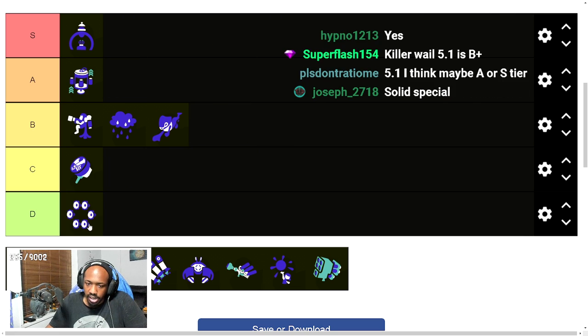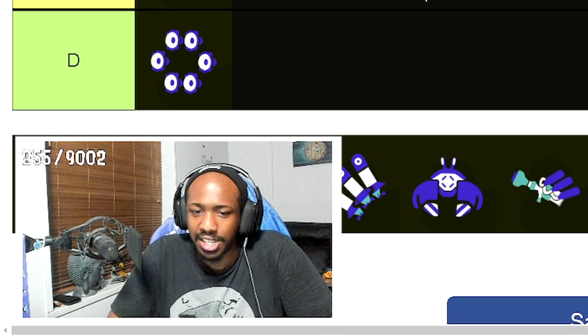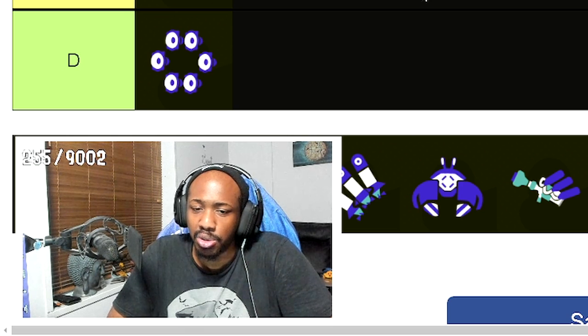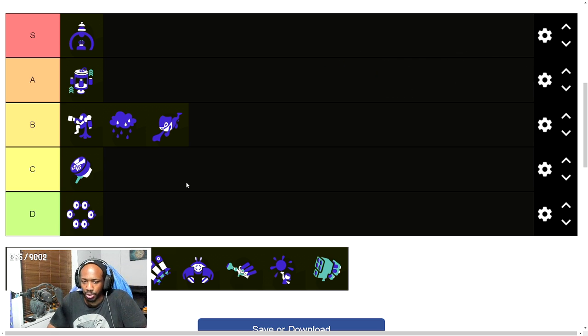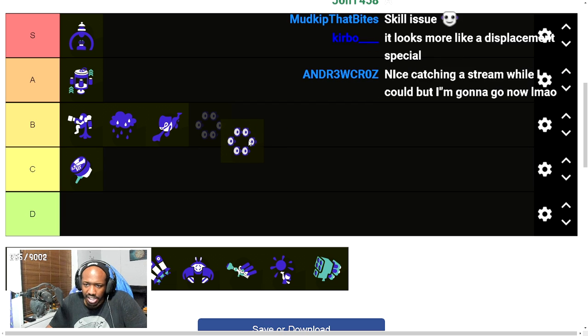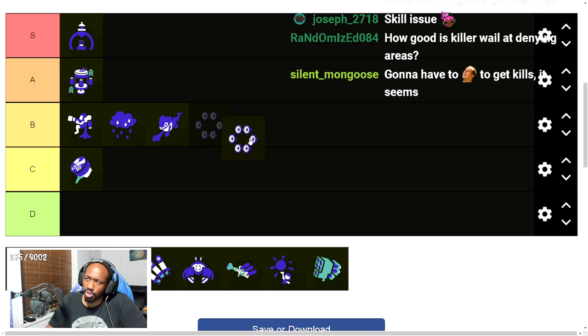Killer Whale 5.1 can be as strong as it wants, but it should only really capitalize on people who are standing still. If players are just letting it kill them, that's a huge skill issue on their end. This is the kind of special where you put it down and use your weapon to finish the kill. It's like Tenta Missiles in a way, except mostly close range — it's just there to keep players moving for the next few seconds.